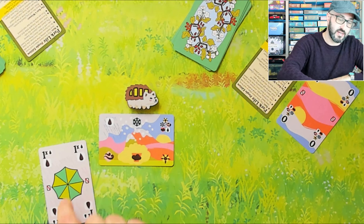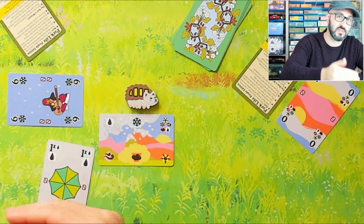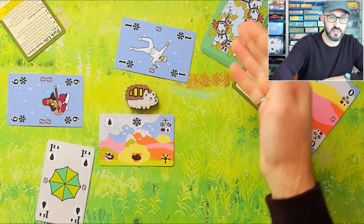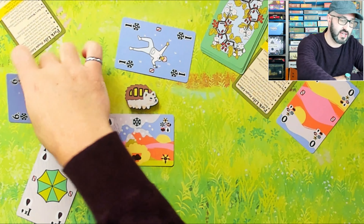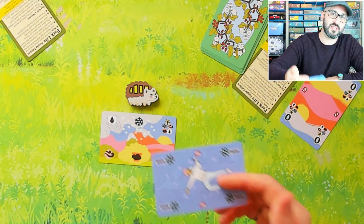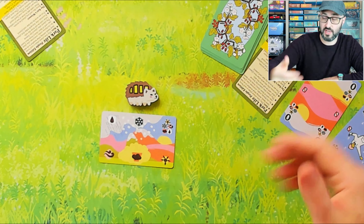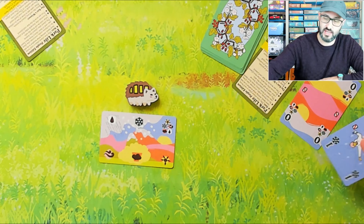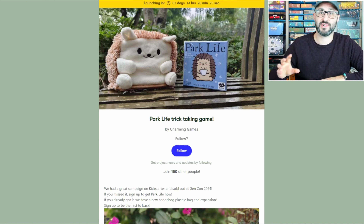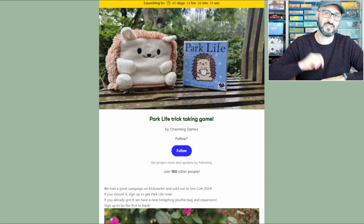This means a player could play a card, and the next player could try to win the trick with a Trump-suited card since Trump always beats the lead suit. If multiple Trump-suited cards are played, the lowest one wins the trick. Since the Trump suit is always decided by the suit that won the previous trick, it updates each round accordingly. That's everything you need to know to play Park Life — this new expansion adds a lot more strategy to the game, so if that's something you're looking for, definitely check it out.